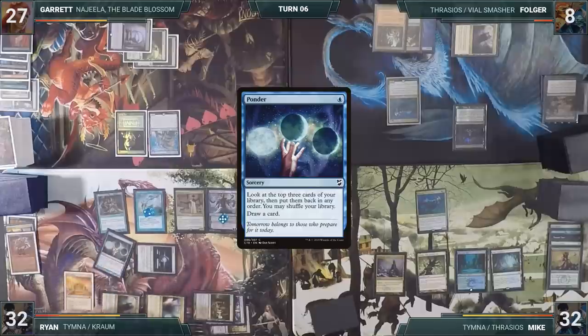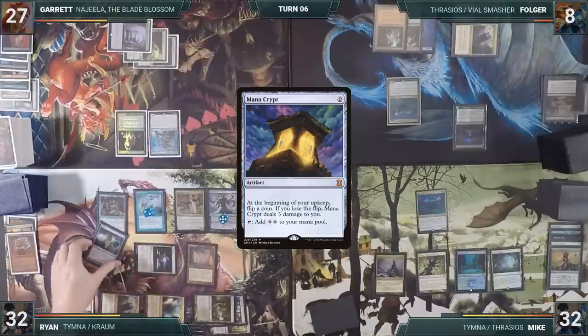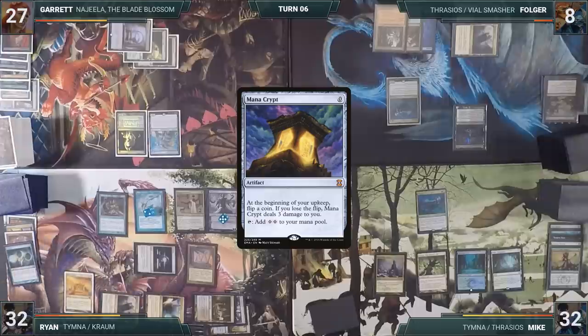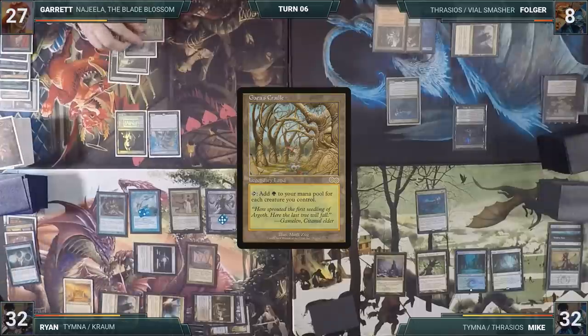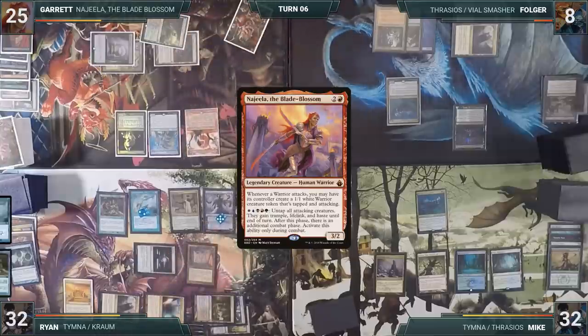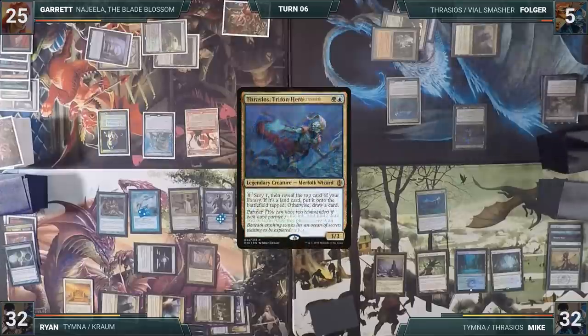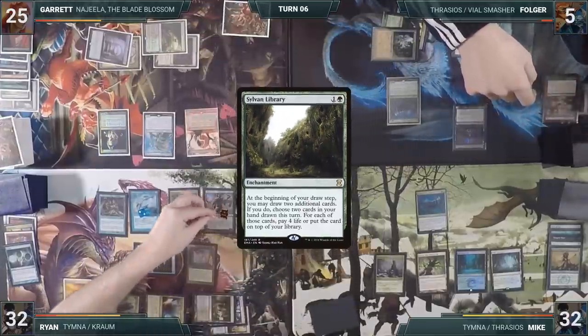Ryan casts Ponder, looking at the top three and drawing a card, then casts a Mana Crypt and passes. Garrett plays a Gaea's Cradle and taps his Ancient Tomb to cast Najeela for the second time, then passes. At the end of Garrett's turn, Folger taps his Ancient Tomb to activate Thrasios, scrying to the bottom and revealing a Sylvan Library.